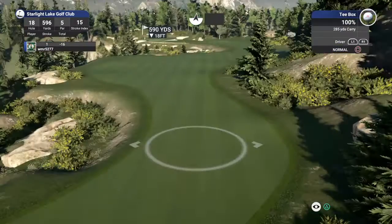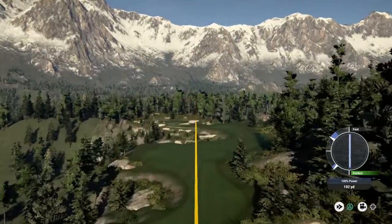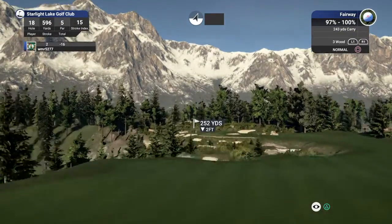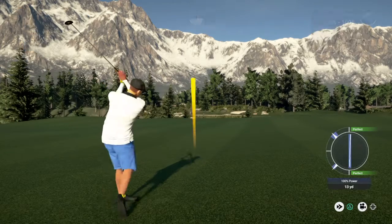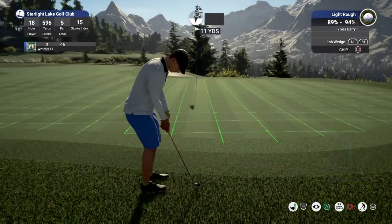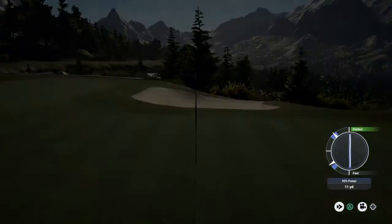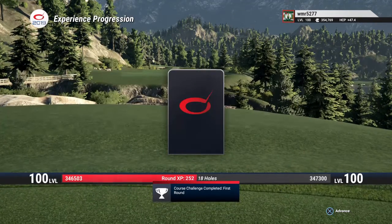18th hole coming up — let's see what you can do here. That was a tee shot — just spanked it. Around 250 yards to go here. Boom! A fantastic chip from the rough — well done. In the end you finish 18 under par. Pat yourself on the back. Thanks for the round — that was a pretty fun little time.